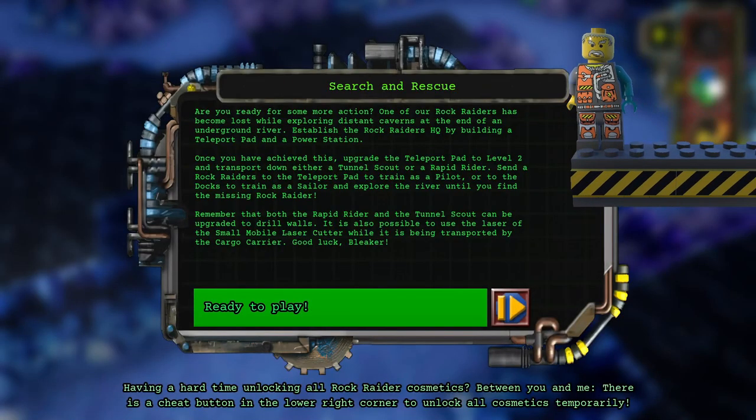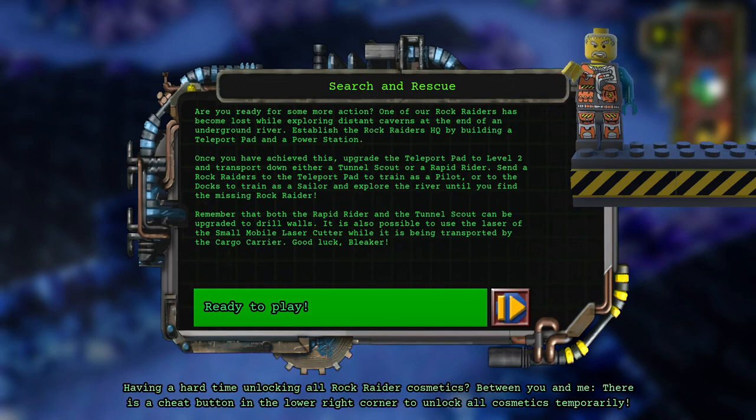Are you ready for some more action? One of our Rock Raiders has become lost while exploring distant caverns at the end of an underground river. Establish the Rock Raider HQ by building a Teleport Pad, Power Station and Support Station. Once you have achieved this, upgrade the Teleport Pad to Level 2 and transport down a Tunnel Scout. Send a Rock Raider to the Teleport Pad to train as a pilot, then take the Tunnel Scout and explore the river until you find the missing Rock Raider.